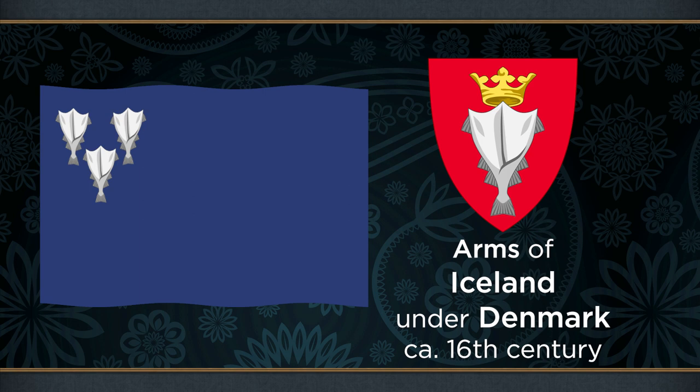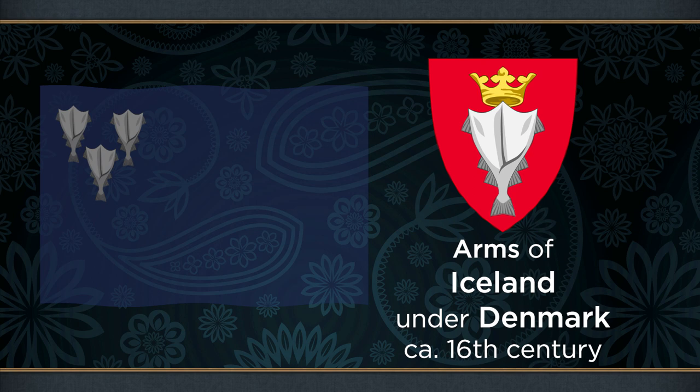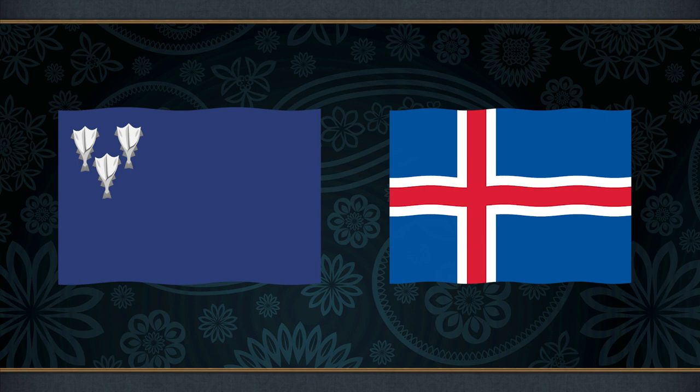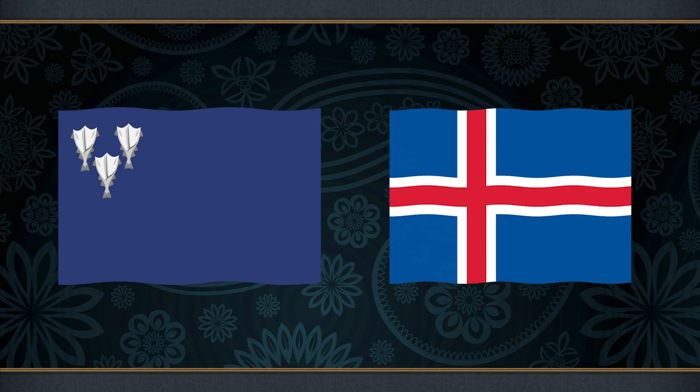In the coat of arms originally featuring the stockfish, the field was red, closely associated with both Denmark and Norway. However, the flag designer chose blue, which is much more closely connected to Iceland and was used on some of its earliest flags. Additionally, the Dano-Norwegian arms has the stockfish crowned, a feature absent in EU4. This may be a reference to the ancient republican traditions of the independent commonwealth of Iceland — before the old covenant diminished it, Iceland had not known monarchy, and so it makes sense for a newly independent Iceland to once again drop the symbols of monarchy from its national imagery.